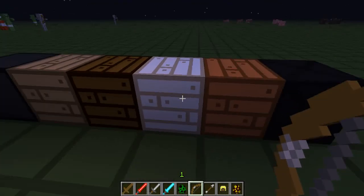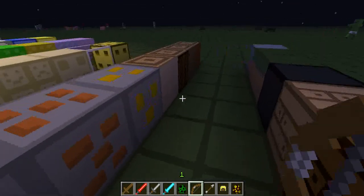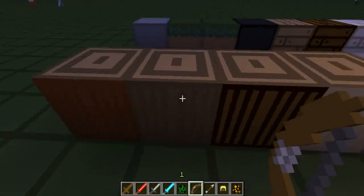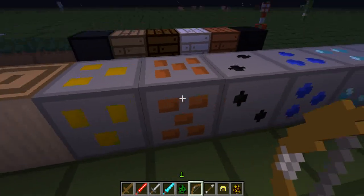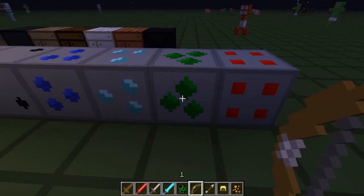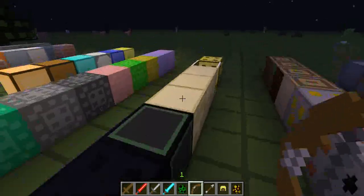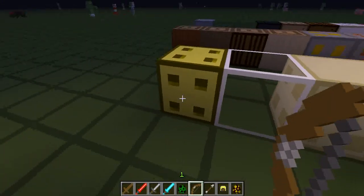Then there's four wooden planks. There's bedrock. And then there's four wood and logs. There's gold, iron, coal, lapis, diamond, emerald and redstone. And that's redstone lit up.